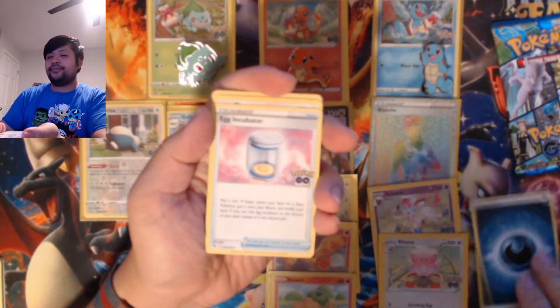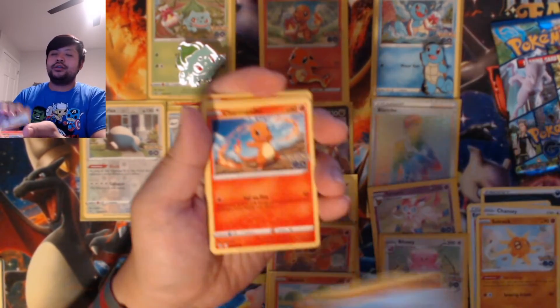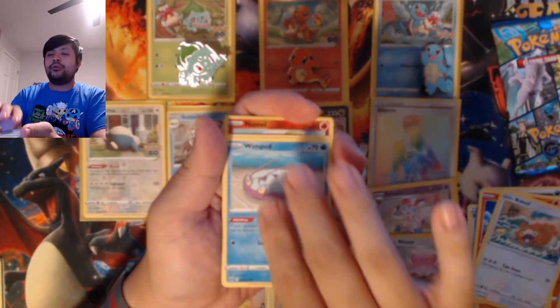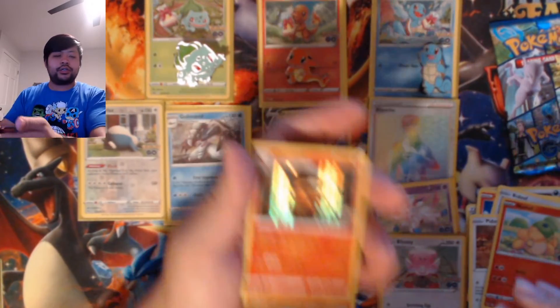Water. Dark Energy. Egg Incubator. Chansey. Solrock. Onyx. Charmander. Bidoof. Wimpod. Pidove. Nummel. Not the Ditto. And a Charizard.